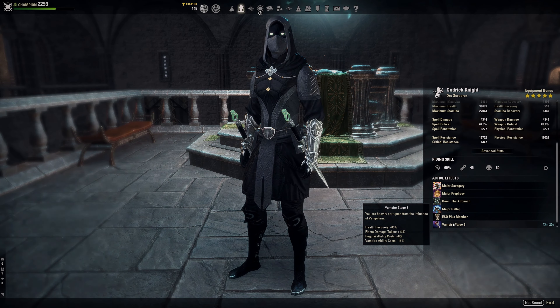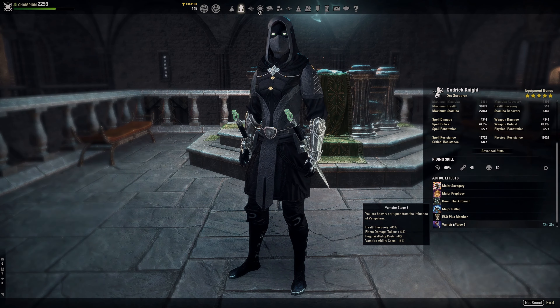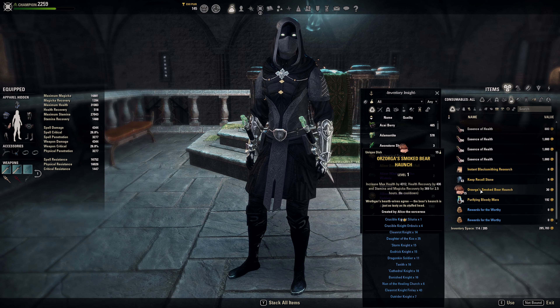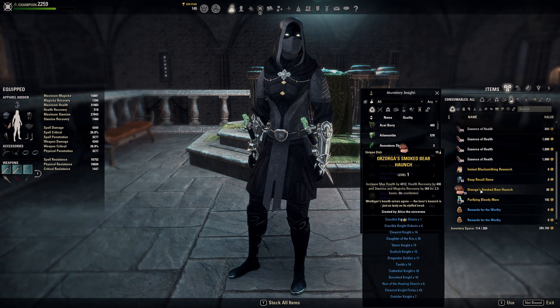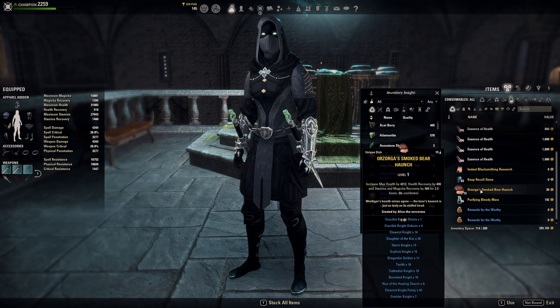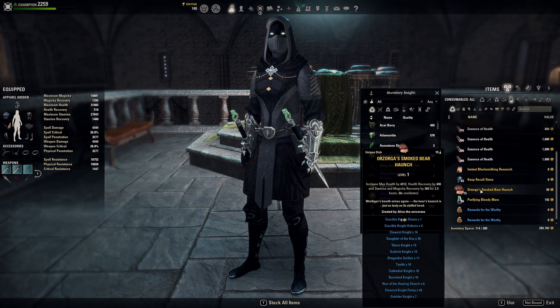We have Stage 3 vampire for the undead passive as usual. For food, we are using the Ozorka smoked beer haunch, which gives us health and health recovery — not really important — but the stamina and magicka recovery are really important since we need both of them.